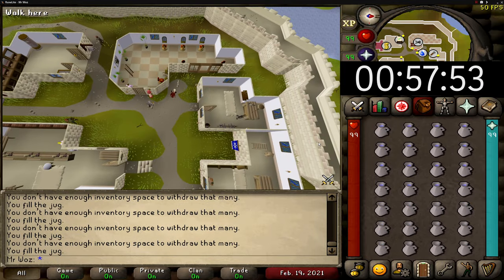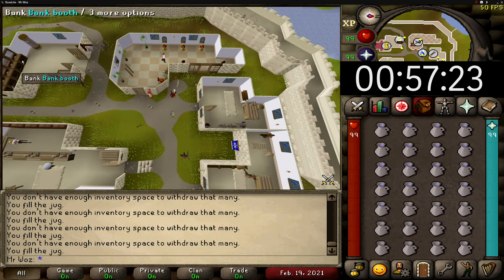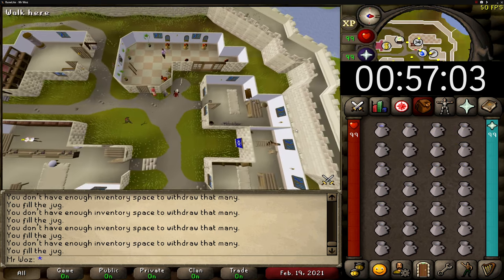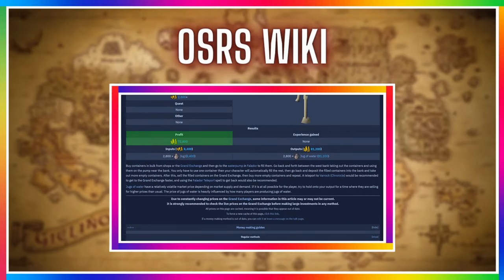Filling jugs with water was released on the 4th of January 2001 and this is an underrated money maker — you can make some fast GP with no effort whatsoever, spending very little GP on supplies. According to the OSRS wiki you can make around 72.8k GP profit per hour, which is really good. It's not a lot of GP, but it's great for someone who needs fast GP or is new to the game.